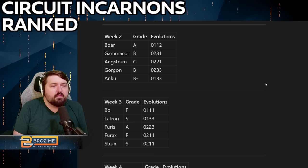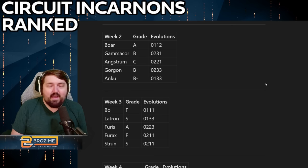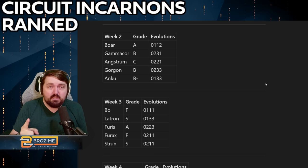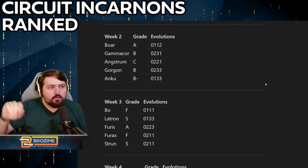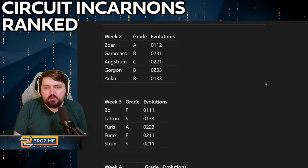The Anku is at B minus — the minus mostly reflects that it's below my recommendations of the Gammacor and Gorgon, largely because it's a melee weapon and melee is having a tough time right now. That said, the Anku is a scythe, meaning it has a very high quality heavy attack that always procs slash, and doing spin attacks will make main attacks also proc slash. It's one of the better melee weapons at this point, though definitely not topping charts like the Glaive. Week two has a good spread overall.